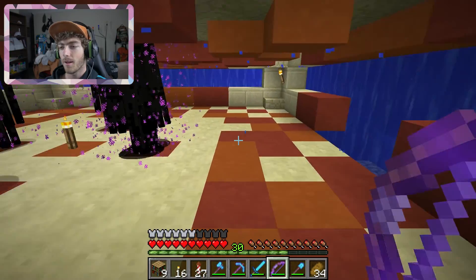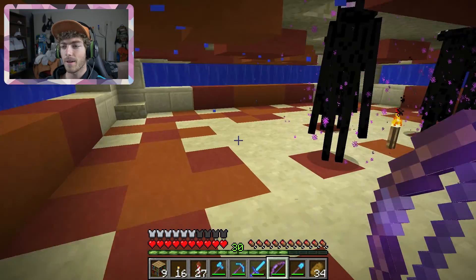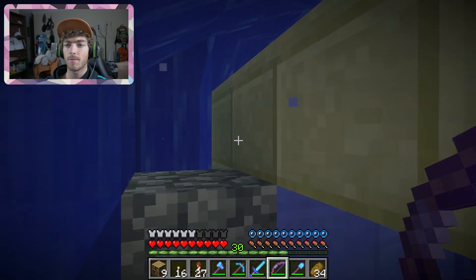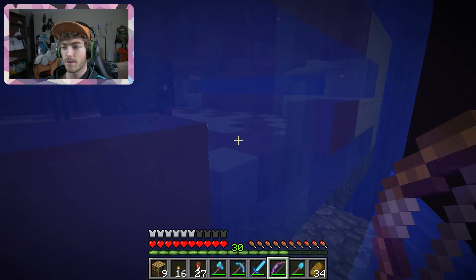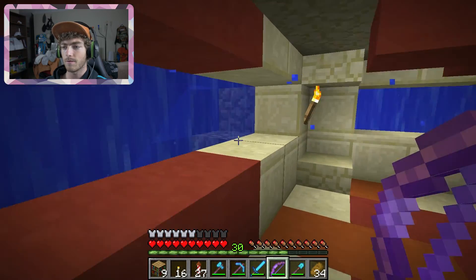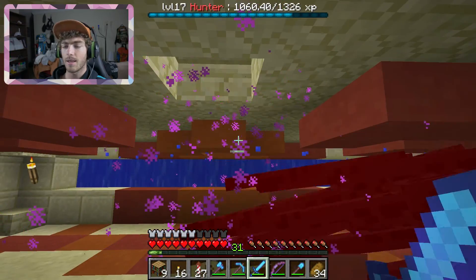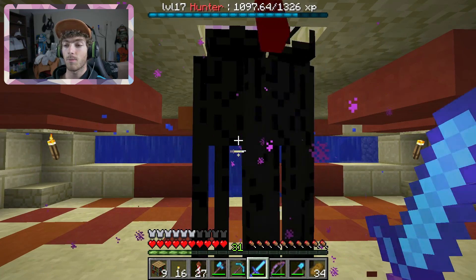I've done a lot since the last video. One of the things I've done is increase the efficiency of my enderman farm — I've made the tunnel they drop into go a lot further, all the way to the last block they'll survive. Before it was up here, and now it's extended all the way to here. These guys die with one hit, but if I want to use a sword I can just get them all — boom, super quick. I can level up experience way, way faster.